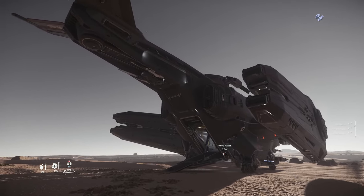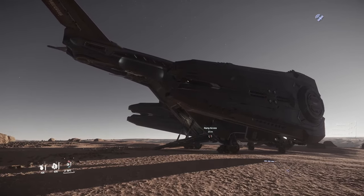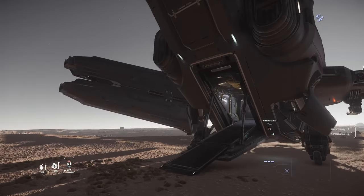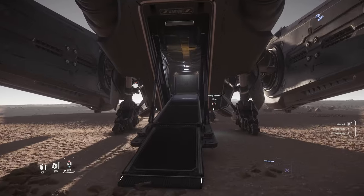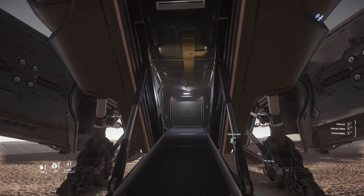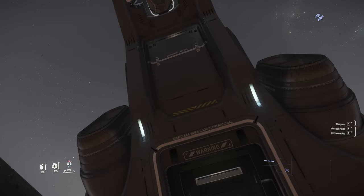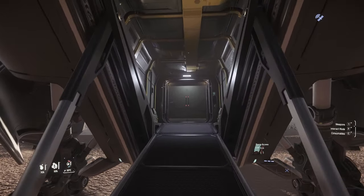With a team, though, this thing is a beast. You will just knock targets down all day long because of how many weapons it has. You do have ramp access here, so we're going to go through the ramp to get into this ship. Surprisingly, this ship has two SCU of cargo, which is awesome.